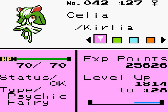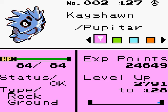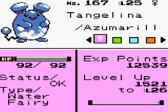Here's our team so far: Scylla, level 27, the Curlier. Blake, level 30, the Quilava. Tang, level 27, Pikachu. K'Shawn, level 27, Pupitar. And Tangilina, level 25, the Azumarill.